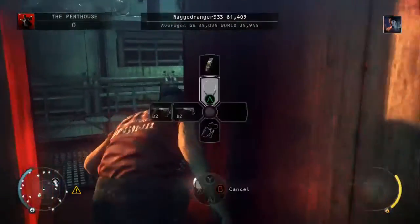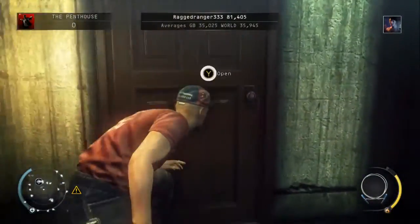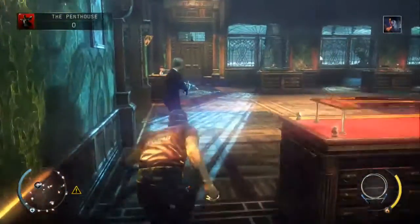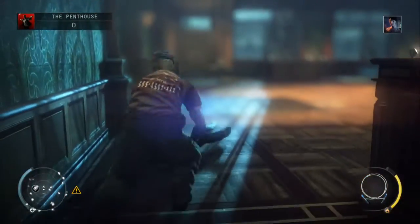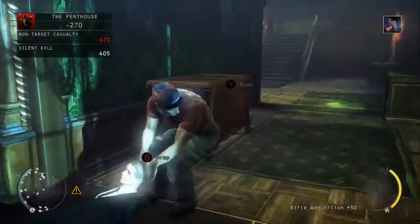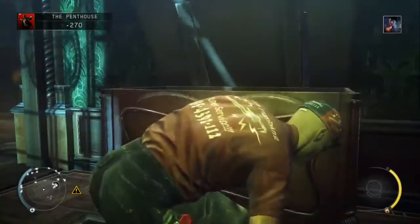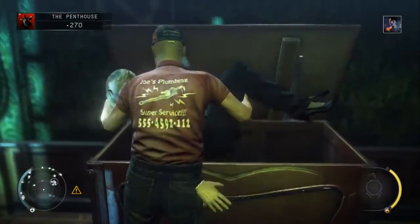You get this particular challenge by assassinating Layla while dressed as a Samurai, using a Samurai Sword, and then completing the rest of the mission while remaining undetected. Although it does seem to show the challenge being unlocked just by killing her, if you don't complete the rest of the mission it won't actually show up under your challenges next time you start playing.